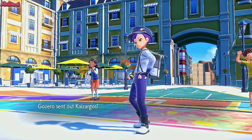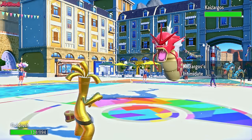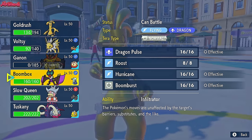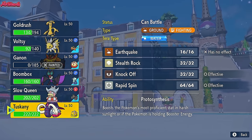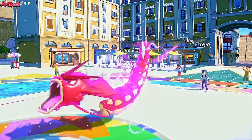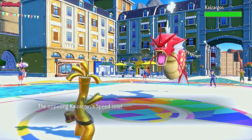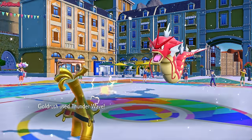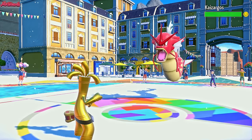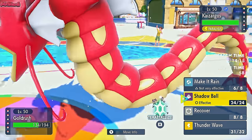Now they go into Gyarados — nice and shiny. Gets the Intimidate off, which lowers our attack. And now I'm like, okay, this thing is going to Dragon Dance on me. I know it's going to Dragon Dance on me, I'm very scared. So naturally I'm going to go for a Thunder Wave just in case it does. They actually do go for a Dragon Dance. As long as they're not Lum Berry — they're usually Boots if they're a Flying type. We go for a Thunder Wave. They're not Lum Berry, which is great. So now we can switch out.